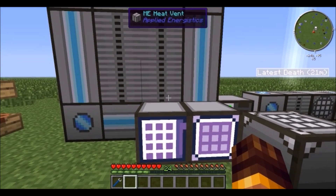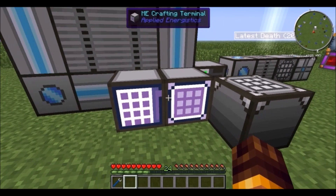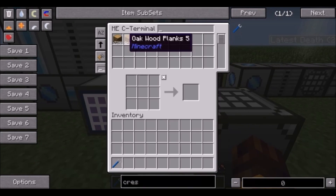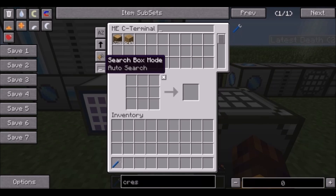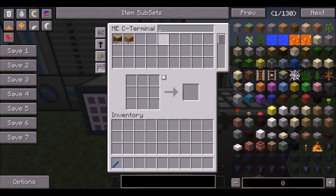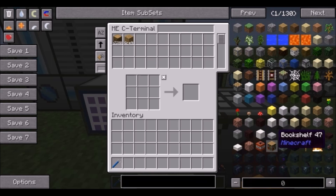Moving on to Applied Energistics: you have ME terminals where you can take out items, put them in, and store them on discs. You can use this to make yourself whatever you need out of whatever materials you have stored in the system.